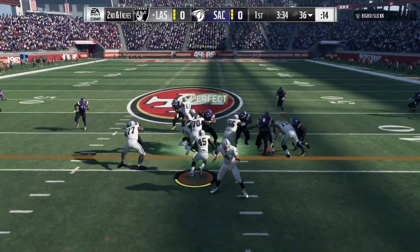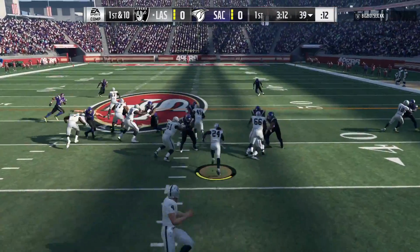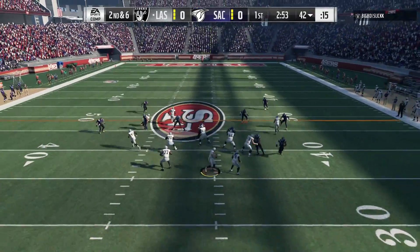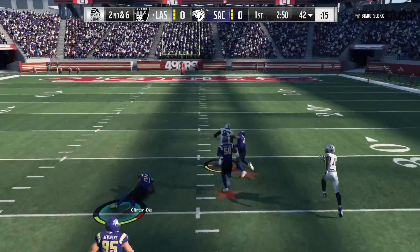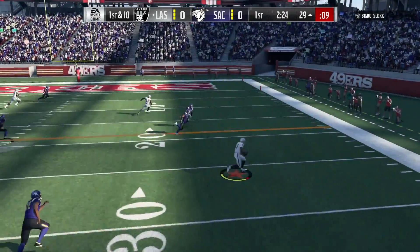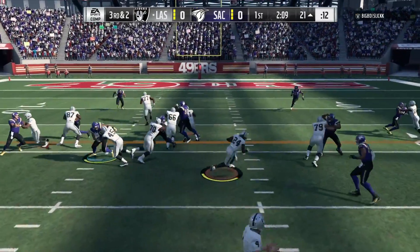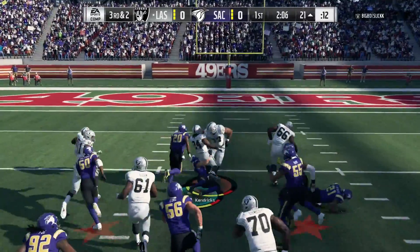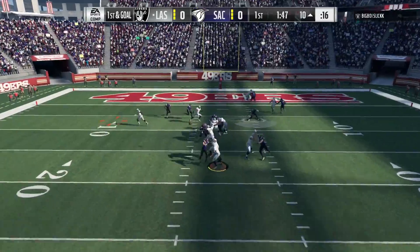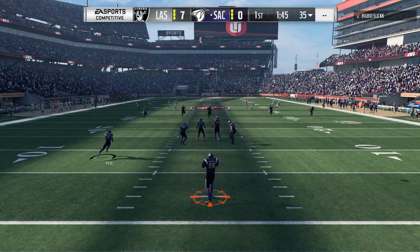Our opponent runs it up with Marshawn Lynch for a 10-yard gain, then runs it with his fullback on second and inches and gets the first. He's just running it down the field — Marshawn Lynch is a tough runner and hard to stop. He drops back with Derek Carr and throws a dart to his tight end. Then he hits his wide receiver — I think that's Alshon Jeffrey. Marshawn Lynch runs it back and just rolls over Rodney Harrison, brought down inside the 10. First and goal, and he hits his fullback who dances his way into the end zone. 7-0.